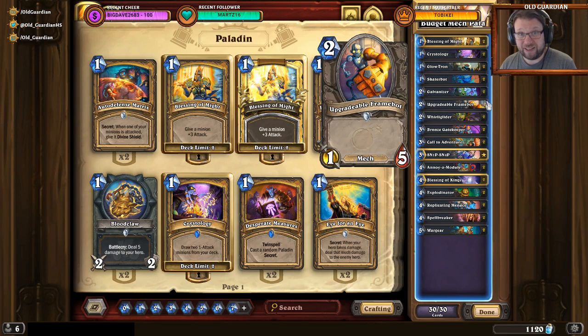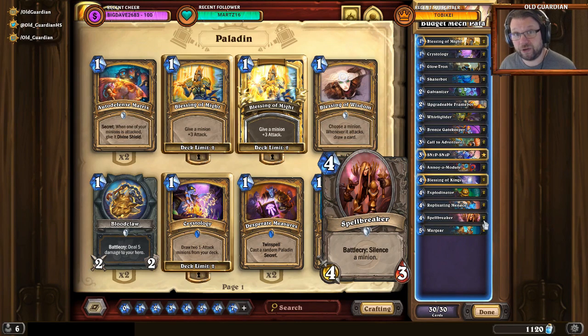I don't see any alternative for a budget version at the moment. One of the absolute key pieces for a budget deck right now: two copies of Spellbreaker. The silence effect just wins games. If your opponents magnetize big minions and you can hit them with that silence, that can provide you with the swing that you need to win the game. You don't have a Kangor swing, you don't have a Zilliax swing, but you can have a silence swing.